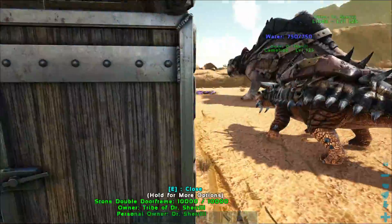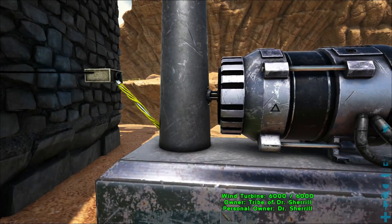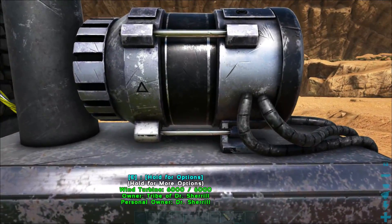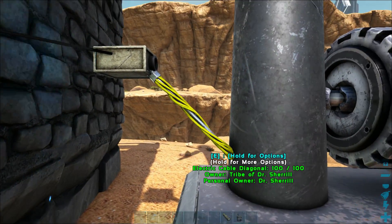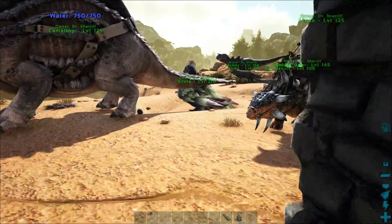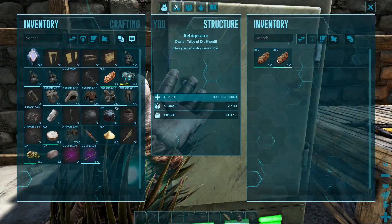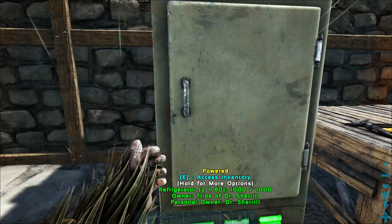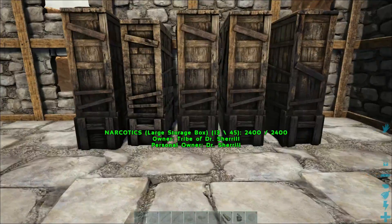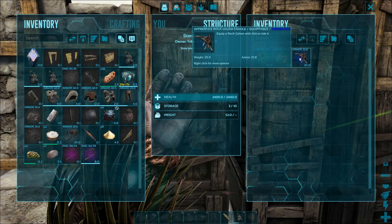I've done some other things off-camera as well. The next thing I worked on was getting electricity, because I knew I needed to set up a fridge and a grill. So here you can see I've connected an electrical cable to an outlet — it's just kind of floating in midair here. Then I went and made myself a refrigerator. So far I only have a couple things in here, but it stores them for a really long time, which is super nice.